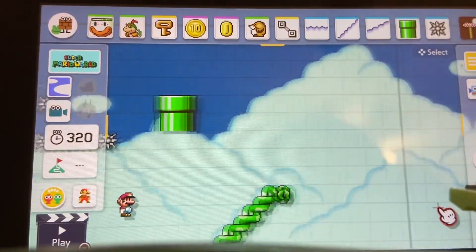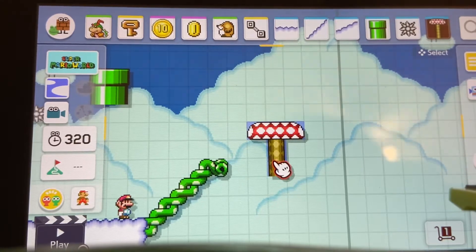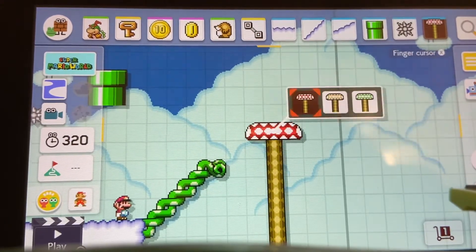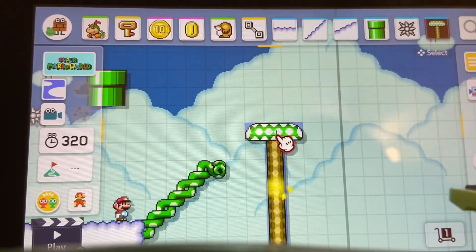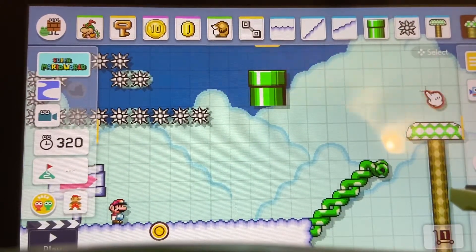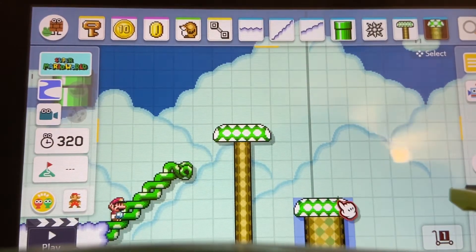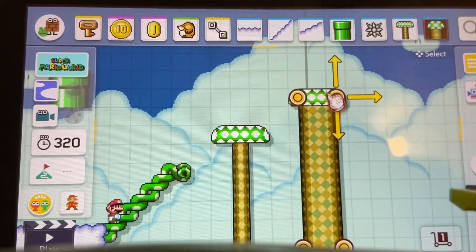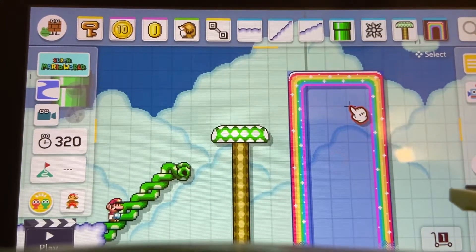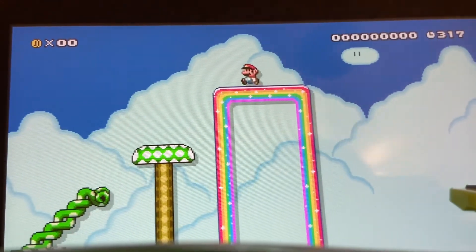Every level will have these — they are basically just little platforms. In this one it's the mushroom. They have different colors depending on what you want — it's all just design choices. The semi-solids will change depending on the area you're in, and you can make them as big and as wide as you want. You can change their look — oh, you can do a rainbow, that's cool.